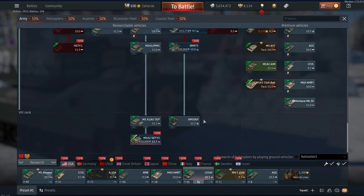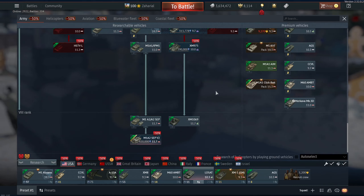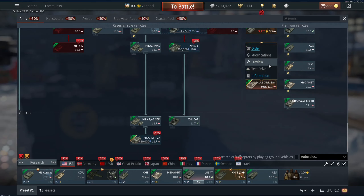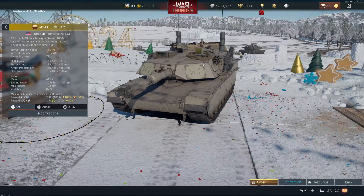Welcome back! We're here today on the War Thunder dev server. We're going to be looking at the two new Abrams, and we'll start with the clickbait — or, as my friend loves to put it, the chair for Virgil.